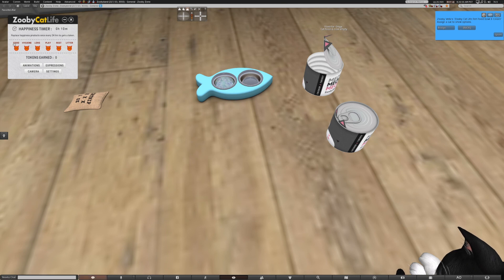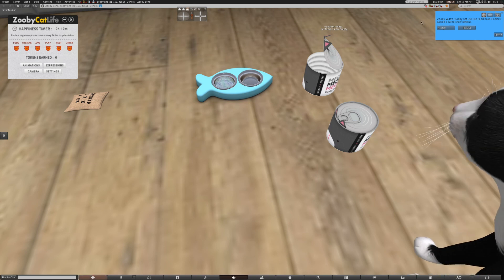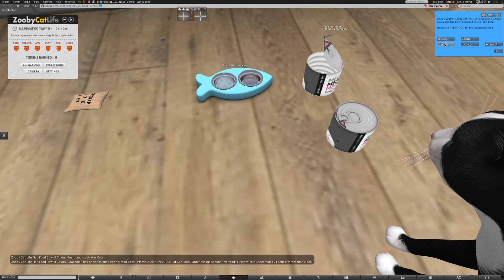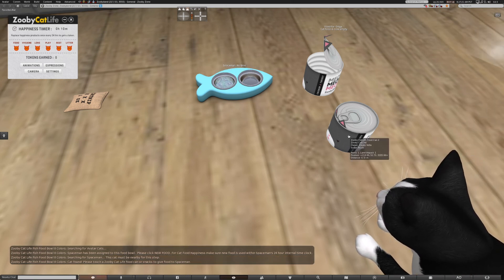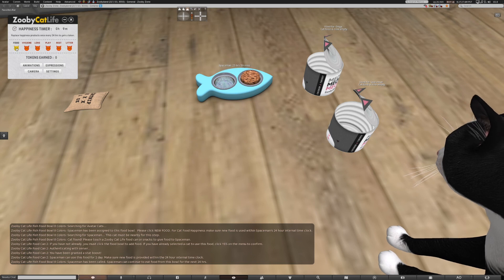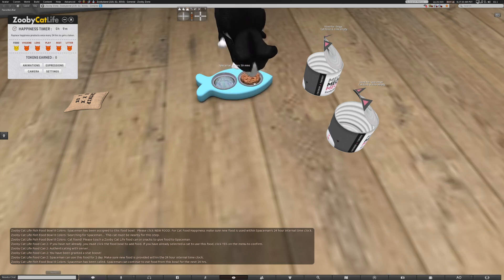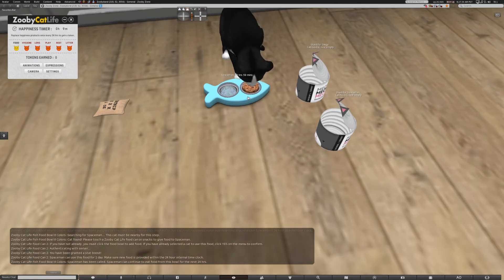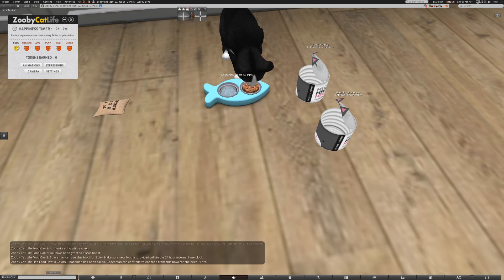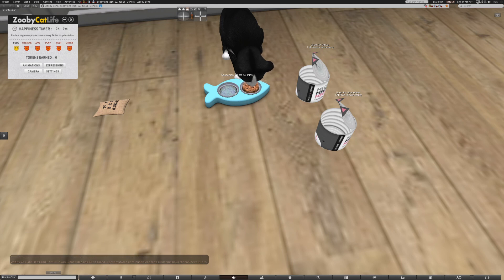Now if you unassign someone, you lose the food. She only earned the food icon happiness — she did not earn a token. The only way to earn a token is to have all six icons yellow, meaning all six must be happy. Then you earn a token. I'm going to show you the food now — I give this food to myself and watch: my icon is now yellow for food. I can sit here and eat from it for the next 24 hours.